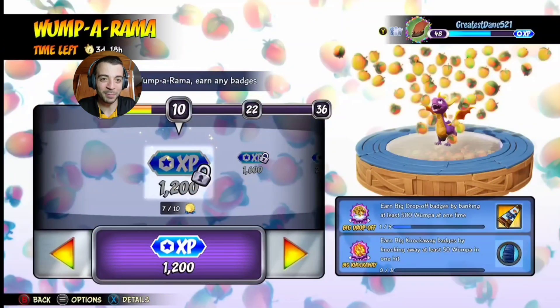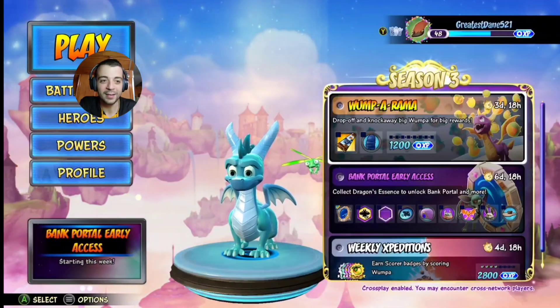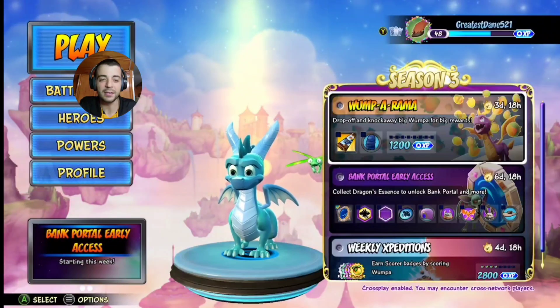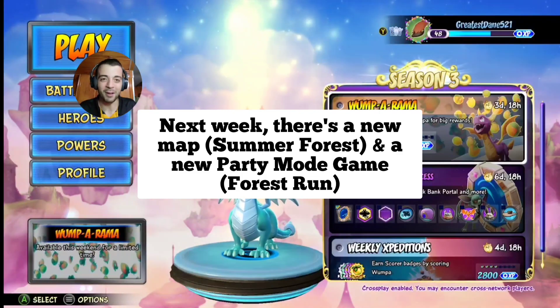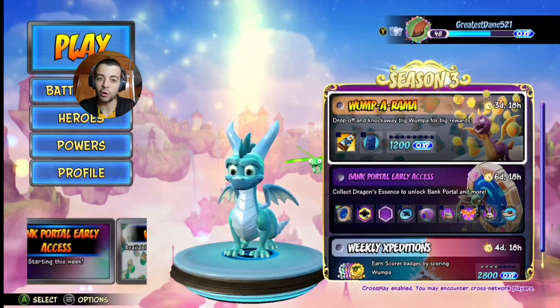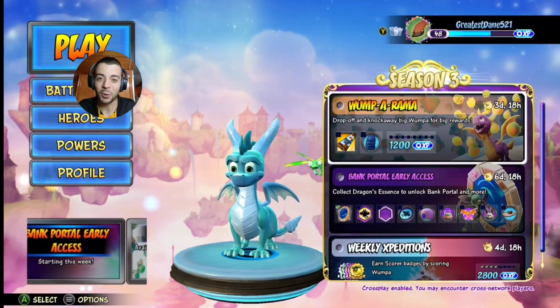We didn't unlock the special bandit legendary banner, but I'll do that off camera — that's all right. And that is gonna do it for today. I want to thank you guys for watching, I hope you guys enjoyed. I think the next big event is the other Spyro map that's gonna be introduced in February. I can't think of the name off the top of my head, but that's the next big event coming up — another new Spyro-themed map. I'll see you guys until then. Have a good one, see you next time.